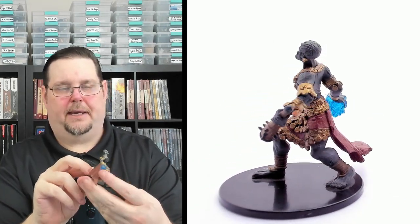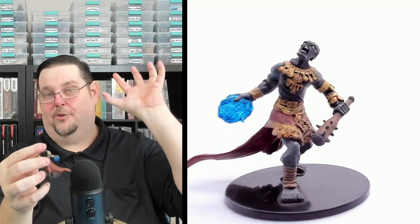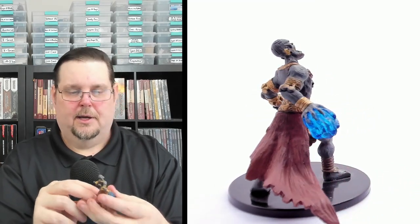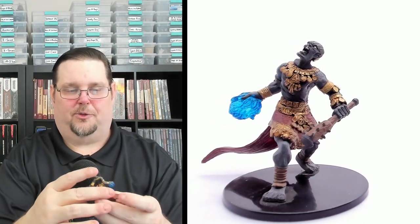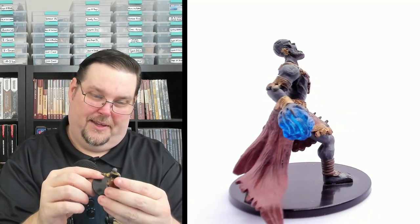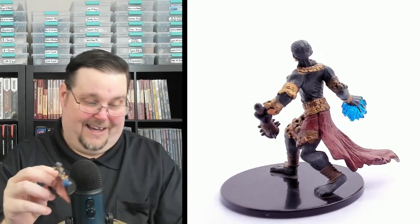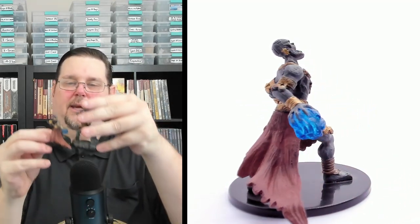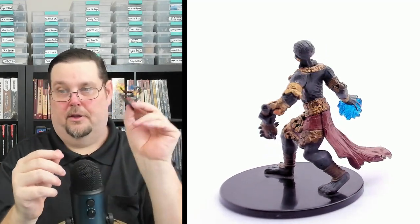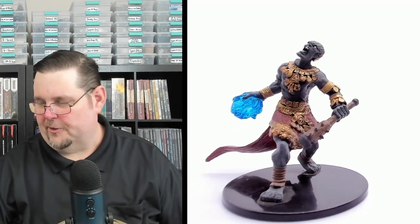Number fifty-six is Mokmurian — a named stone giant who appears to be casting a spell while charging, holding a cold orb or frost orb to throw, plus a beautiful spiked club and gorgeous gold armor. His pose is fantastic and the face looks great with all his jewelry. He's about the same size as the other stone giants but not on a stone base. Mokmurian, number fifty-six, rare on a large two-by-two base.